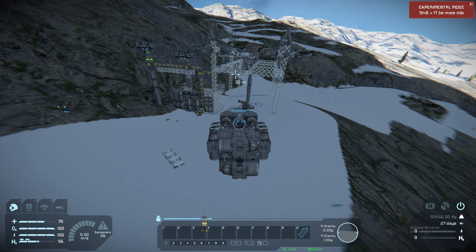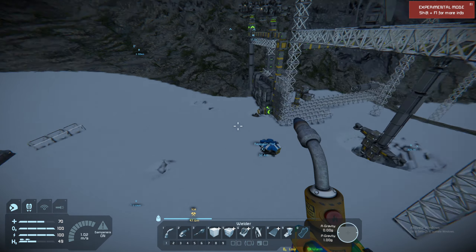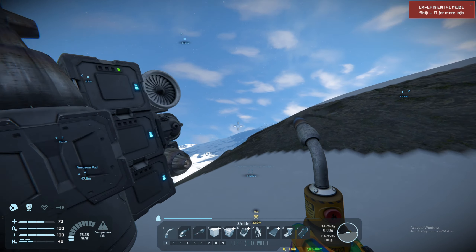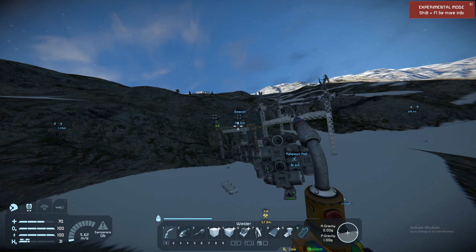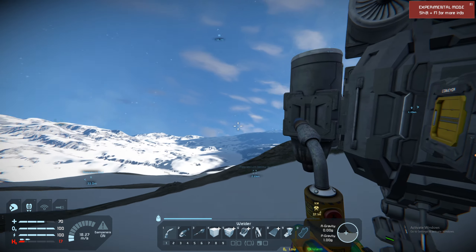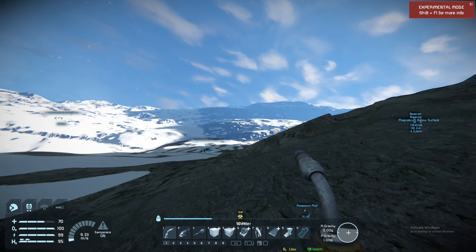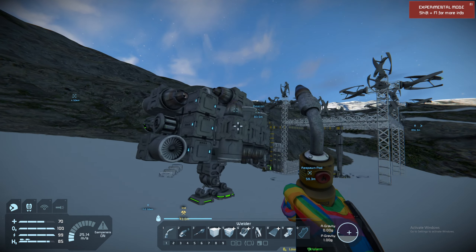Hello everyone, I'm GregLuke, thank you for joining me, and welcome back to episode 23 of Base Envenience. So we were out looking for some resources the last couple of episodes, while also doing some crashes and repairing of stuff. We found some magnesium; we didn't find any gold as far as I remember, but we don't really need that, at least not yet.